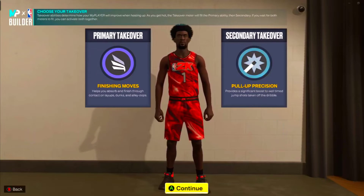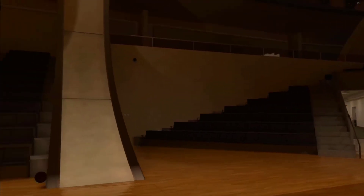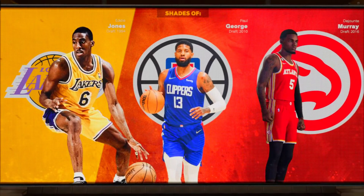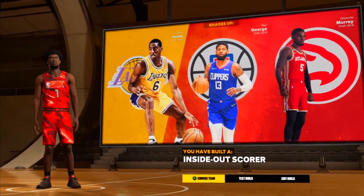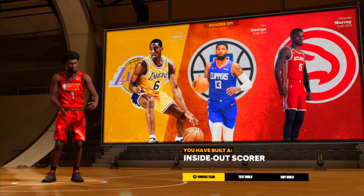Because you know you like to do them pull-up threes. So this is the deal y'all — the replica T-Mac build, man. It's T-Mac, bro, let's go. Look at this build — they're not gonna compare him to T-Mac but you know it's T-Mac y'all. Look at this man — inside-out scorer y'all, come on man.